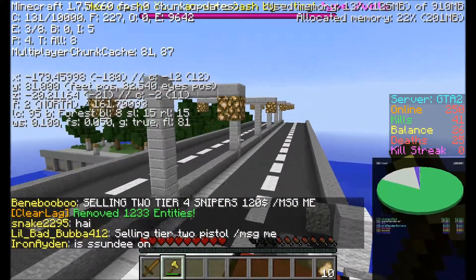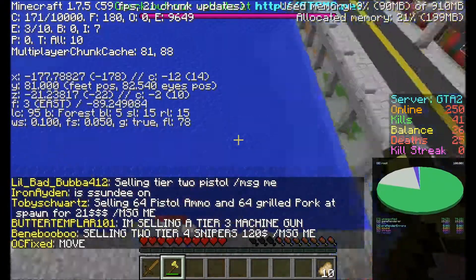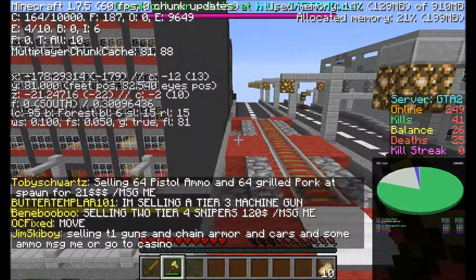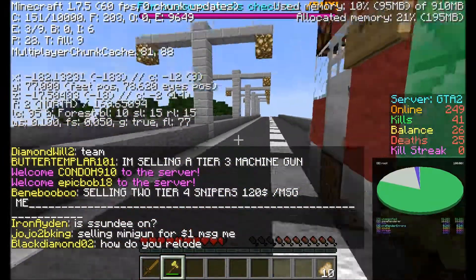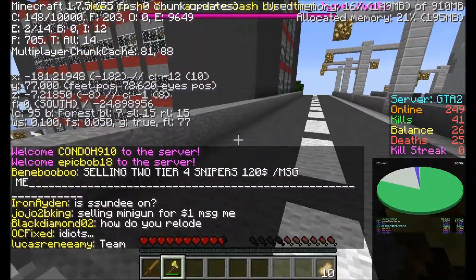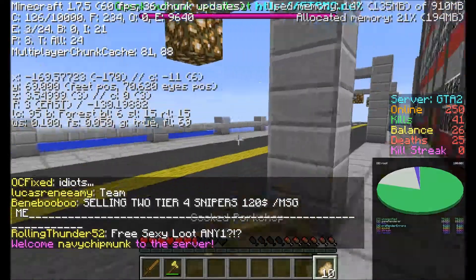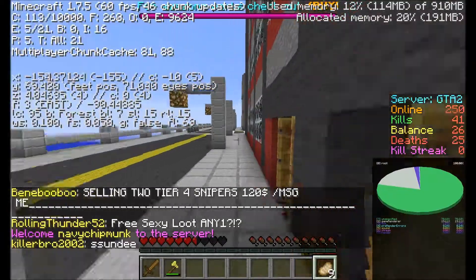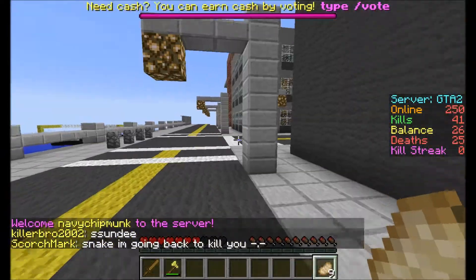Coordinates — X minus 178. Yeah okay, I'm about 100 blocks away from you. I'm at minus 13. But I'm on a building and I don't think there's any way down — I don't want to jump 'cause I'll die. Oh, I found the way down — ladders! I'm not jumping. There's ladders.